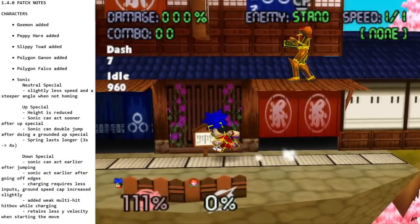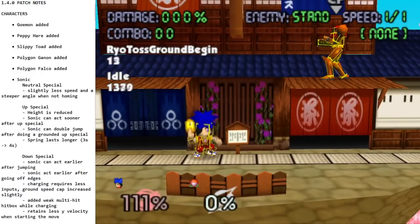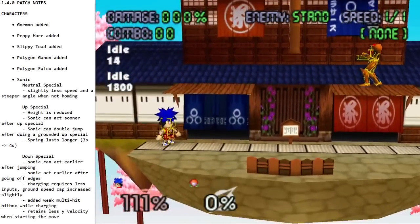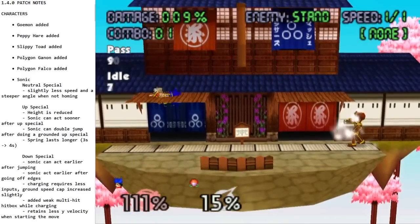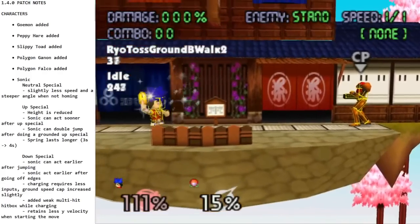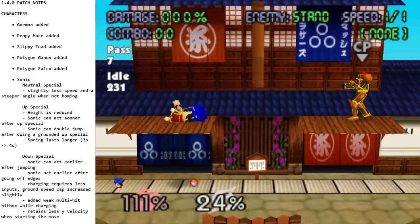Specials — he has three like everyone else. Neutral special: he throws a coin, and you can hold it to charge. The charged version goes farther and does more damage and knockback. You can charge in the air and move a little bit, and once you land you can walk, but you cannot drop through a platform.